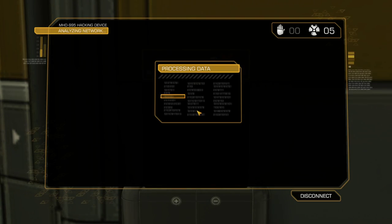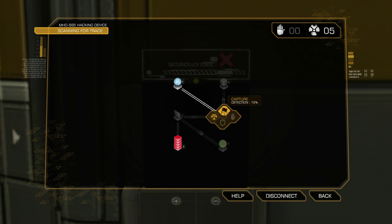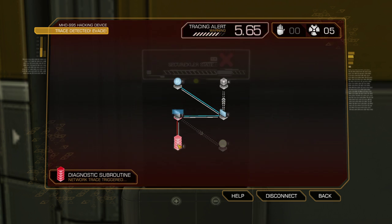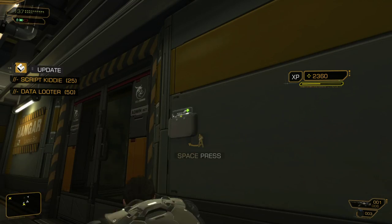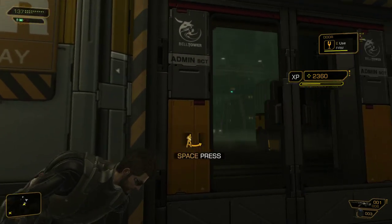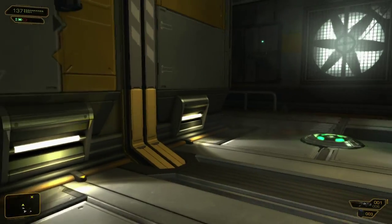We might as well hack this so it's easier to get through this door later if we need to. This is one of those more open levels where you'll be running back and forth. It knows it's on the first node — will it get us? I don't think so. There we go — 50 experience as a reward, along with a deactivated laser field. There's the box guard; it will not get upset unless you set off an alarm or fire off a gun.